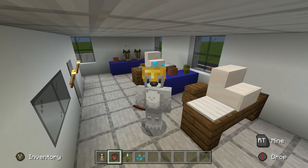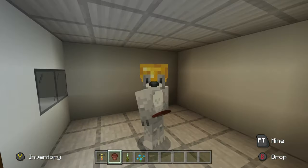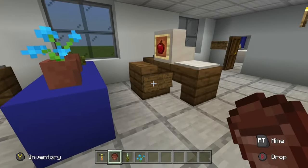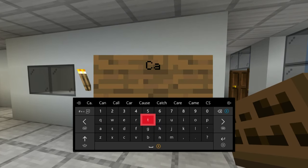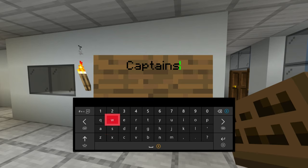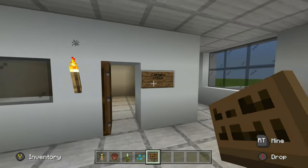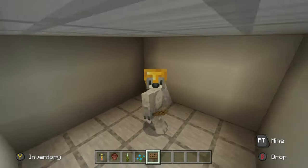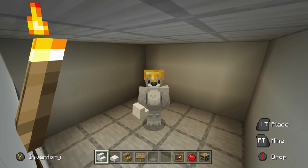Later on we'll be adding lanterns, plants, and color, but that's all in one go. The next thing is the captain's office. If you want, you could take one of these signs and label it — maybe put 'Captain's Office' on the wall. Here are all the materials we're going to be using in the captain's office — please make sure you have access to all of them.